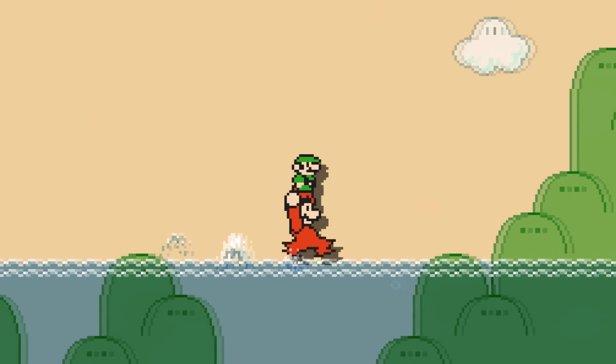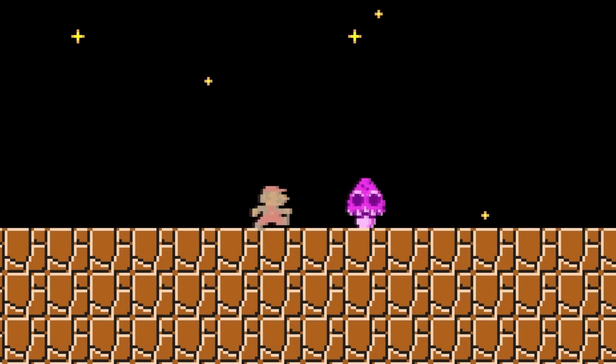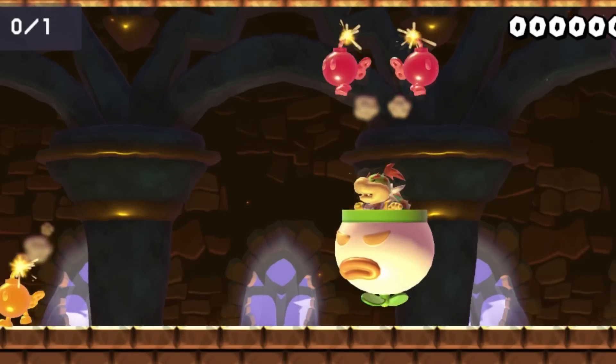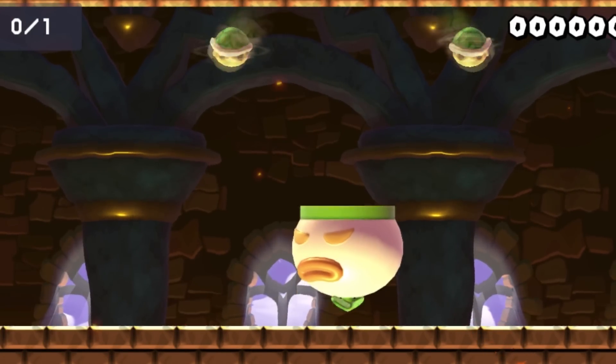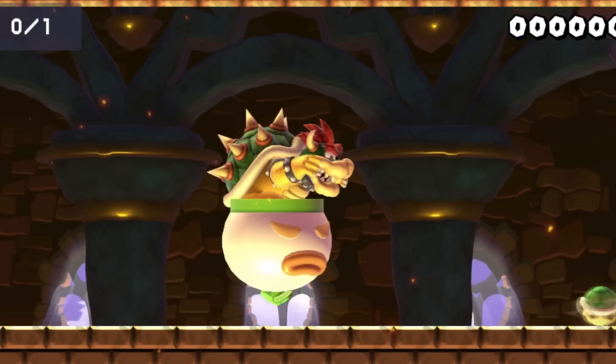Frog Mario can also run over water by holding a player. Poison Mushrooms run away from Star Mario. You can make Bowser Jr. in a clown car throw Bob-ombs instead of shells by setting the Shell Clear Condition. This can also be done for Bowser, but the other way around.